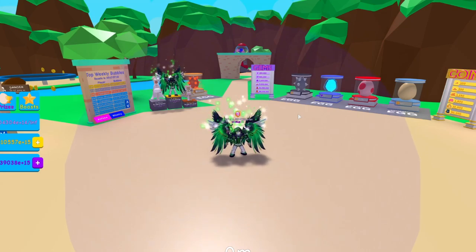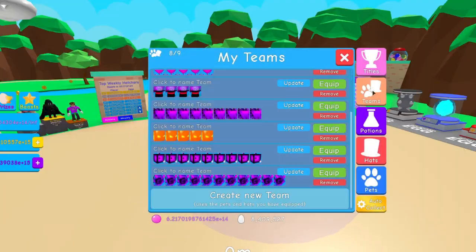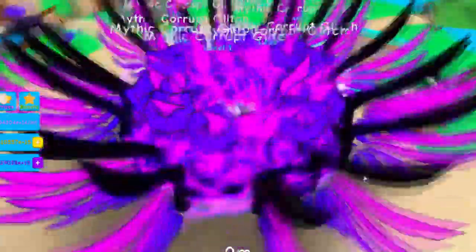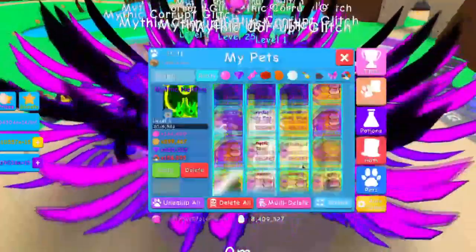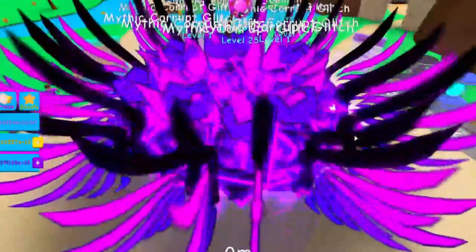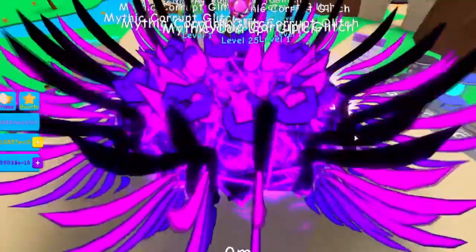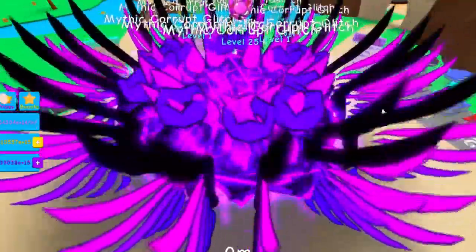The mythic corrupt glitch — not only did I have one, I got a full team. Check this out — I got a full team here, and not only that, I hatched all these guys. I literally hatched enough mythic corrupt glitches to make a shiny, which is just insane. I've done that with secret pets of course, but with mythics I've never been able to hatch a full team to where I could shiny my own fully hatched mythic secret. That's what we're going to do here.